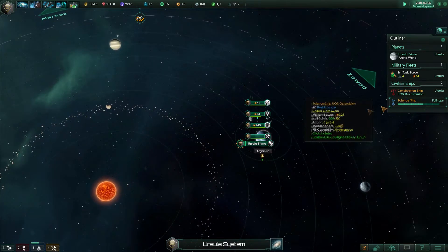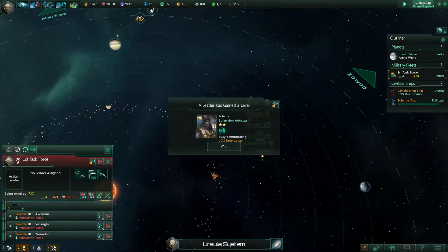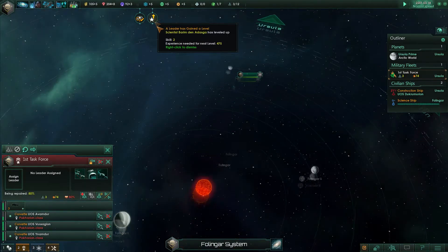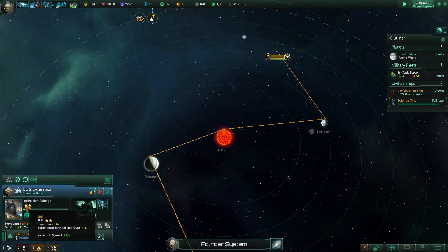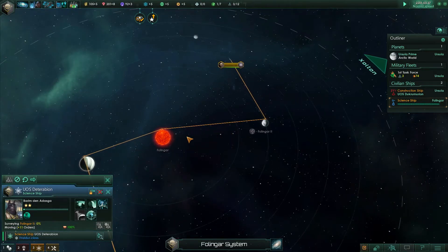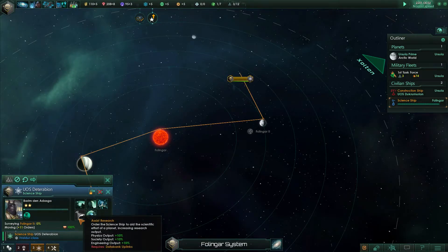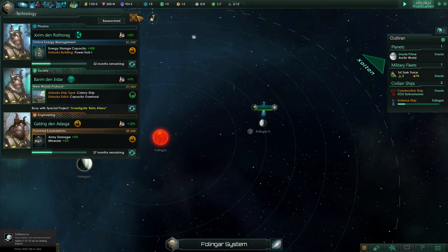Has our fleet been repaired yet? You can see the repair percentages. Our leader has gained a level — that's our surveying guy. Surveying does tend to give you a lot of experience, which is excellent. It just increases research speed for this guy. Once we've maxed them out, maybe we want them doing the assist research option, or we can switch them out for one of the scientists and boost science that way.